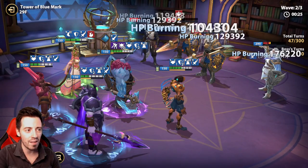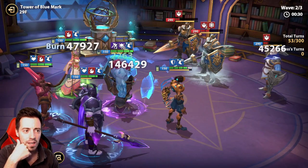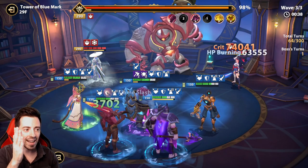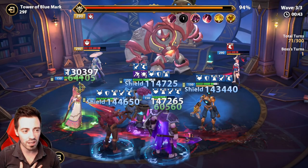Now they have a lot of HP burnings but they are gonna shield themselves if I counter-kill them fast. But now it should be okay, they have a lot of HP burnings on them. So this is the boss fight. Now I have to lower his attack and increase my defense on my heroes with the shield so I can survive.